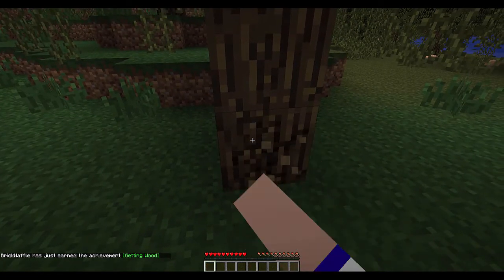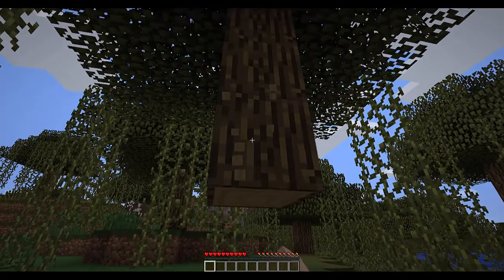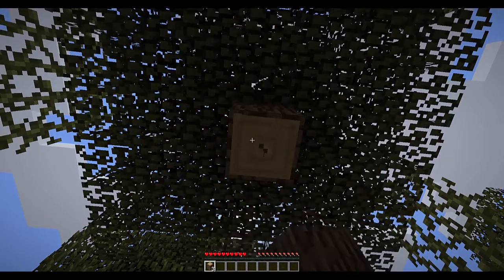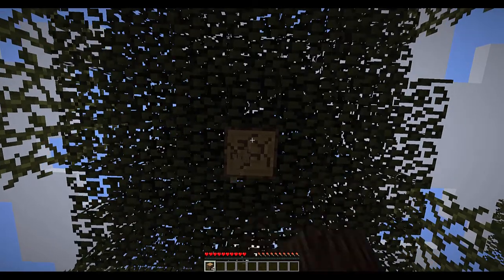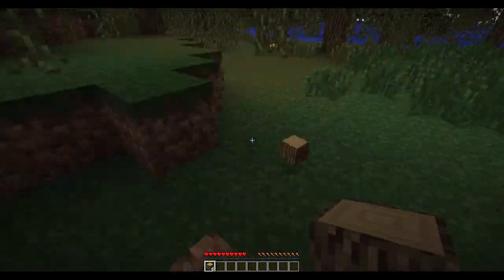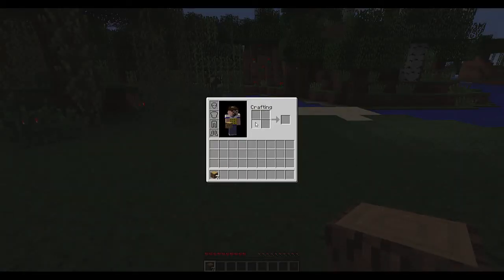Let's take down this tree. Getting wood is one of the first things you always want to do in a new Minecraft game, because wood lets you make a crafting table, which lets you make everything else you need. Crafting in Minecraft requires putting things in a specific pattern. The crafting space in your inventory only gives you four slots, whereas a crafting table gives you nine slots — and some patterns simply require that much space.